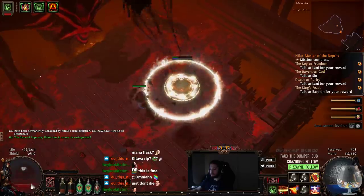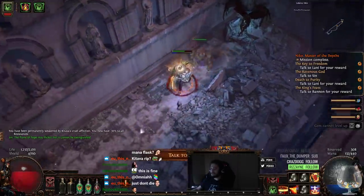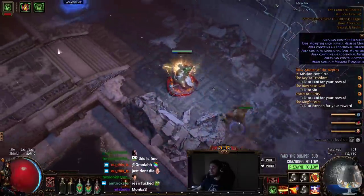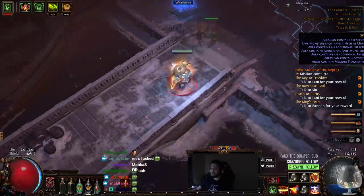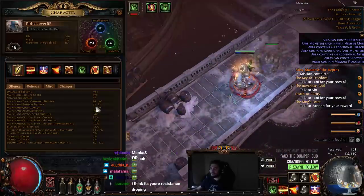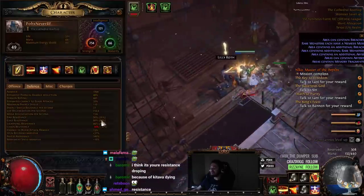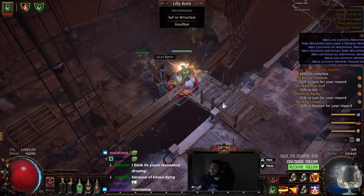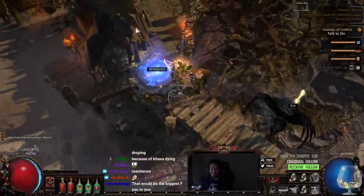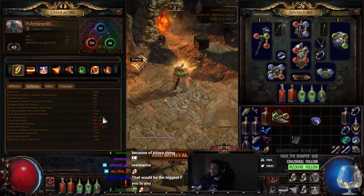I have my flask on but I'm still degening — that was weird. So when you're in that victory animation, you actually can't heal with flasks. I wonder if you can somehow die to that — like if you had a poison stack on you. I actually never knew that. What happened is I got hit with a resistance penalty, so my fire resistance dropped temporarily. Could you imagine somehow dying during that cutscene? 27 fire res — beautiful.